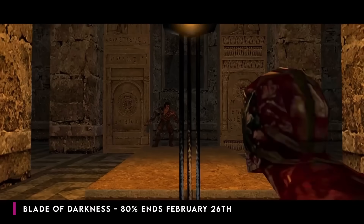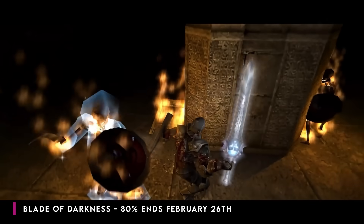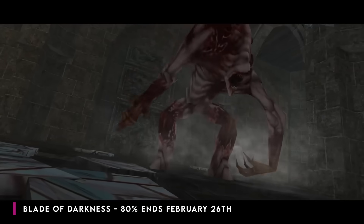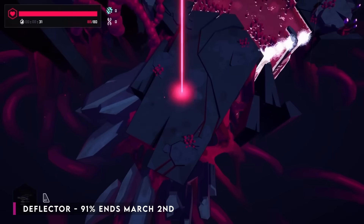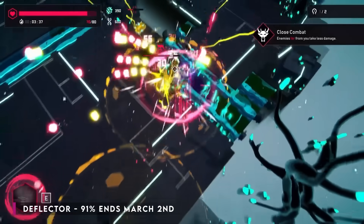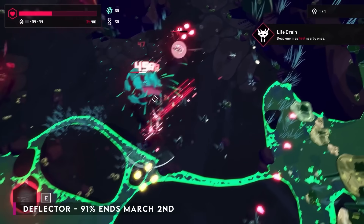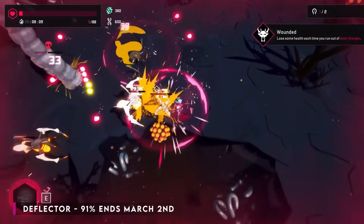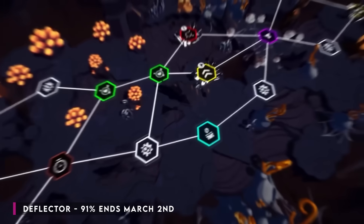Blade of Darkness — also known as Severance from back in the day — is a brilliant game with three different playable characters where you're slicing the limbs off trolls and stuff. It still holds up today. That one's 80% off until February the 26th. Last but not least, we have the excellent Deflector, which had a patch recently, and it's down 91% until March the 2nd. It'll be familiar if you like things like Hades — it has that same kind of flow. There are three different gameplay modes and you unlock different mechs with different weapons. The title Deflector comes from the fact that you can deflect back the enemy's projectiles, doing far more damage by doing so. We've got a video on this one — it's a good game.